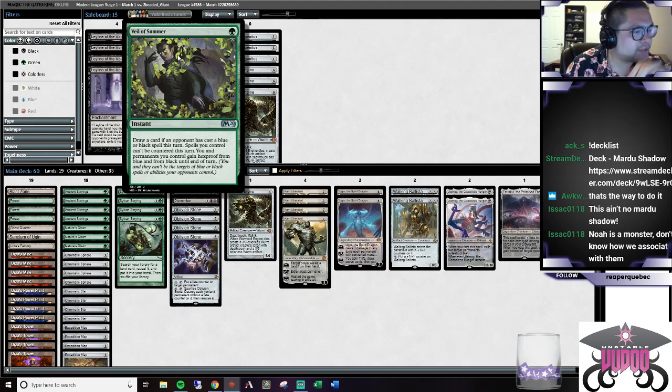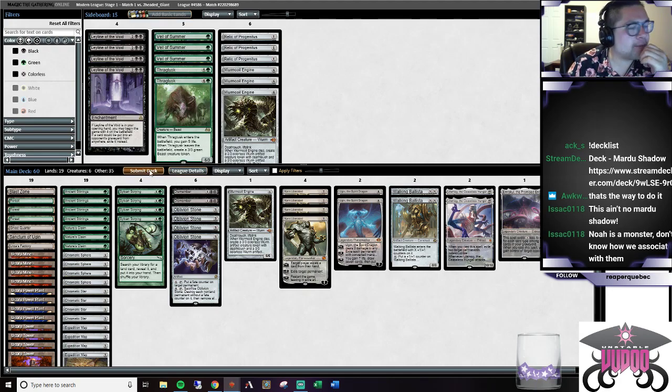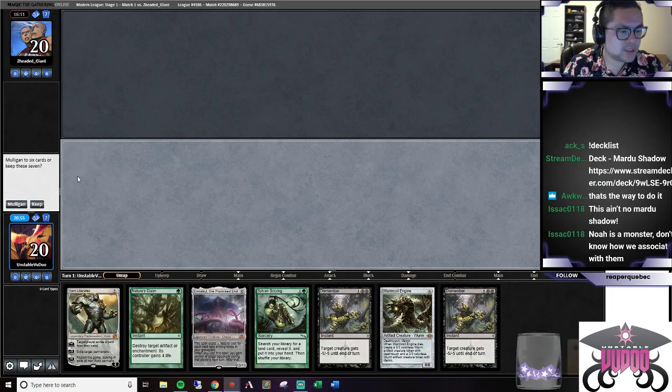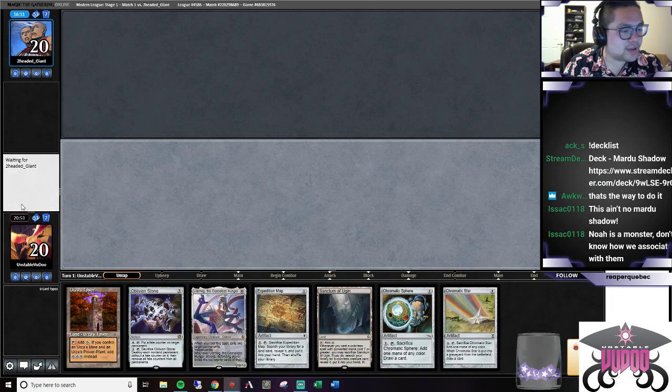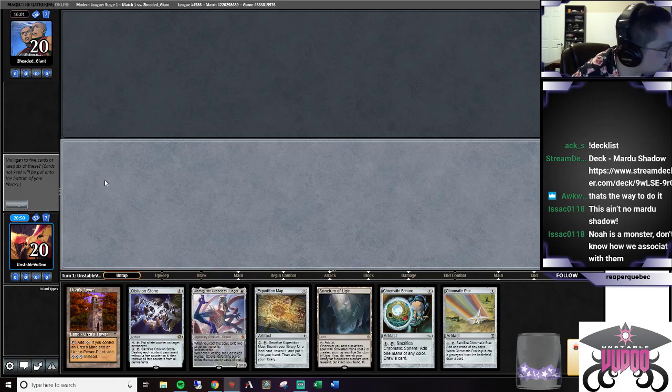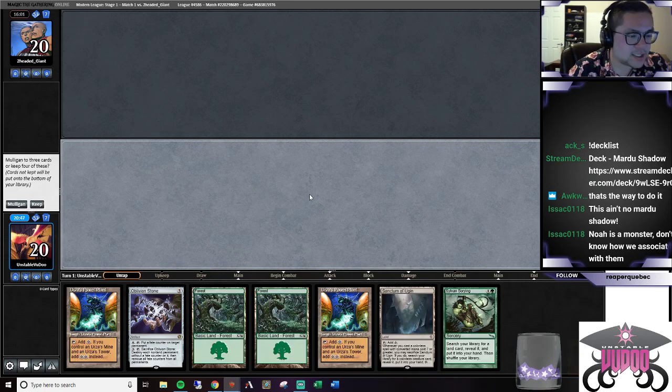This only gives us protection for blue and black, so we're going to run it back. That hand's doing a whole lot of nothing, same with this one. One of our founding members of Team Swish - we just got our hands on... we're just not doing anything. I guess I'll keep this.